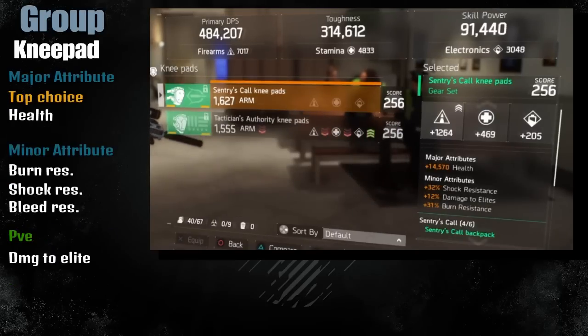For the knee pads you must have health on it because you are leaning towards a firearms build. For the minor attributes you must have Shock Resistance and Burn Resistance. Bleed is optional but it's really up to you if you want to add those things for extra resistance.